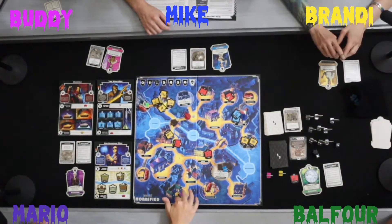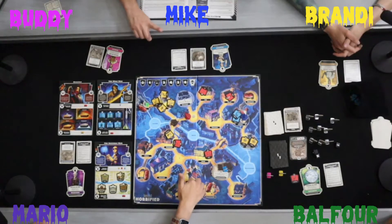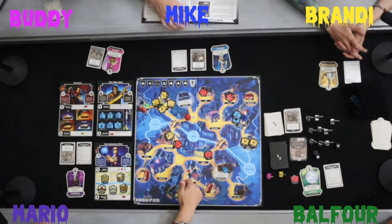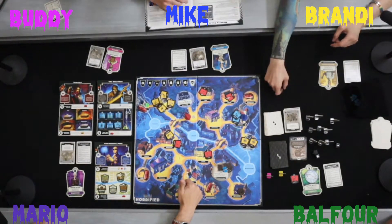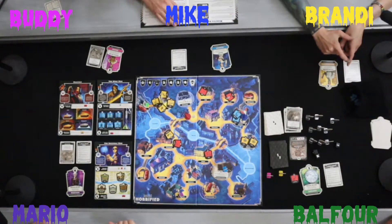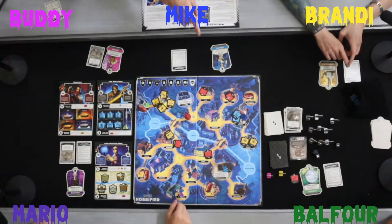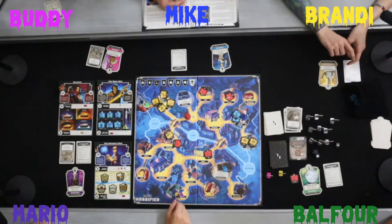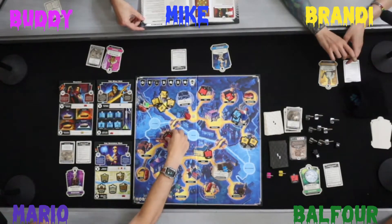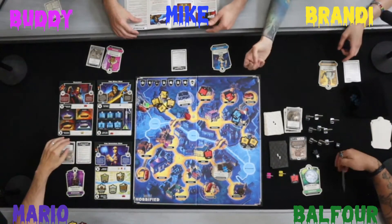Mario ultimately decides to move toward items, picking up what he can. Buddy plays the Hunter Becomes Prey perk to move the Wolfman all the way back to the institute, getting him far away — though the perk card is discarded afterward. Mario moves, picks up two items, and ends his turn.